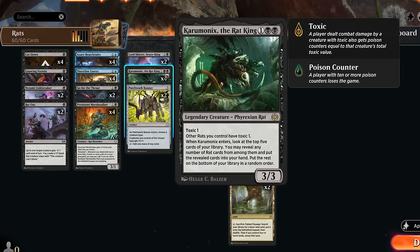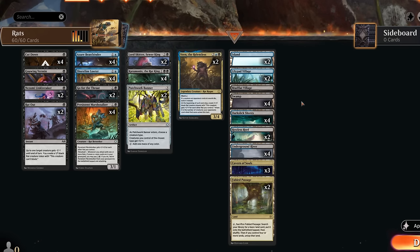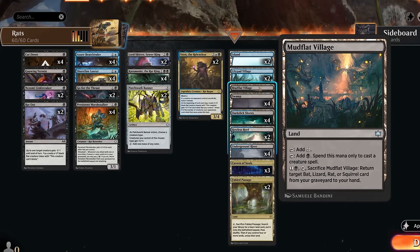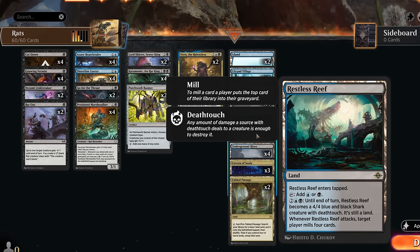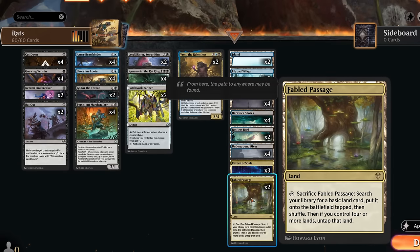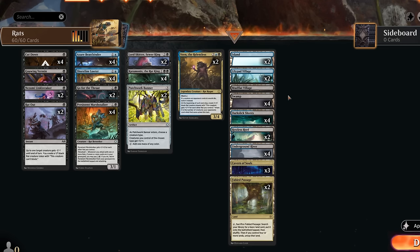The mana base has powerful utility lands. Lilypan Village helps surveil — a great way to enable threshold. Mudflat Village can get a powerful rat like Caramonix or Vren back from the graveyard. Restless Reef can mill for four to enable threshold quickly. Cavern of Souls makes our rats uncounterable, especially important for our three- and four-mana rats. Fabled Passage fixes colors and puts an extra card in the graveyard for threshold. We still need enough black sources to cast Rat Out, Go for the Throat, and Cut Down in early turns. Now let's jump into some games.